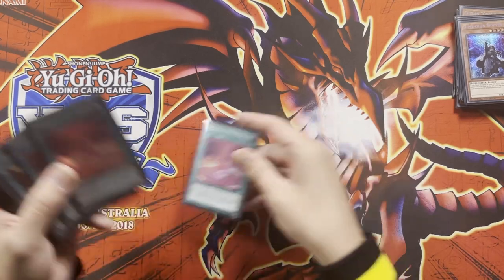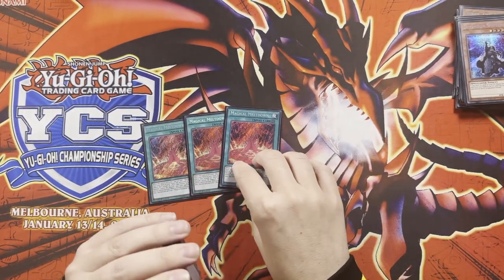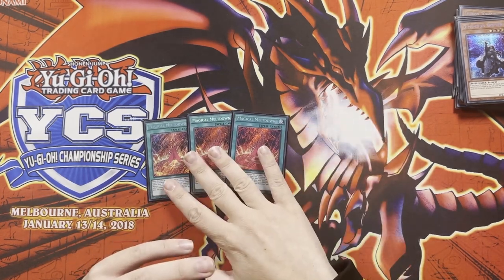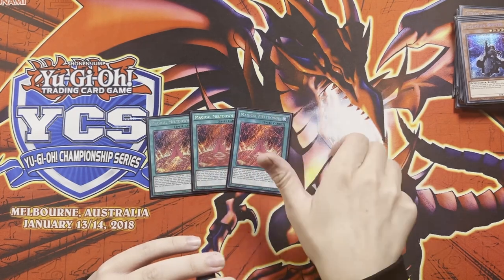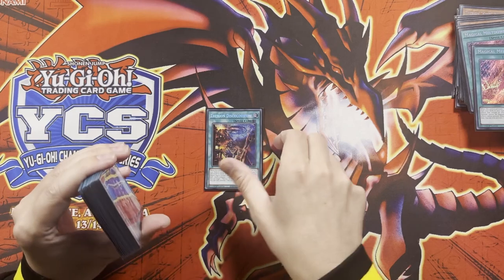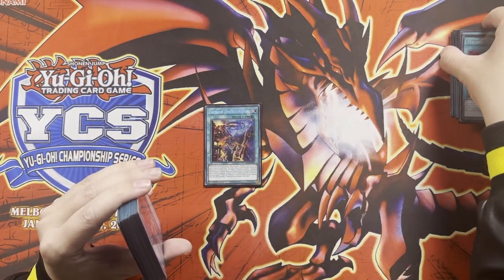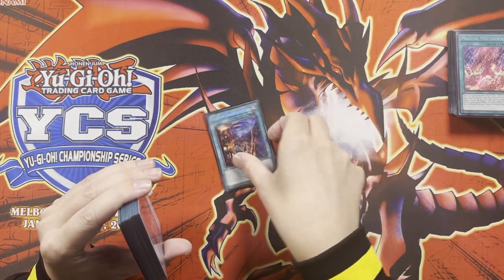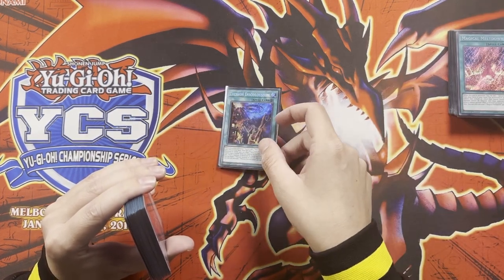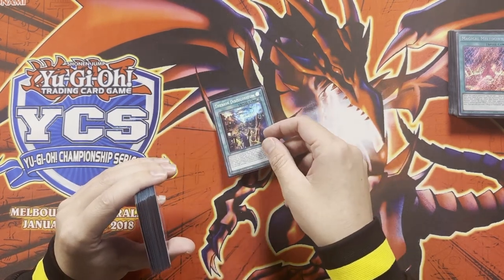Some spells: we've got three Magical Meltdown, which searches your Alistar on summon, means they can't negate the activation of your fusion spells, and they also can't activate anything on the summon of your fusion monsters. Then we've got the Disc Colosseum, which adds the King Regulus on activation and, if a monster is destroyed by battle, you can add back a Therion from your graveyard. If you're playing more Therions you can also use the protection effect, but that's an option if you want to expand on the deck a little bit more.